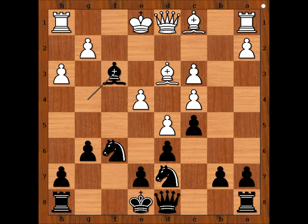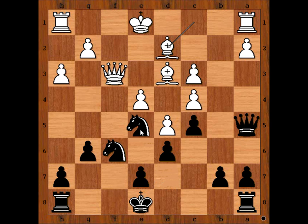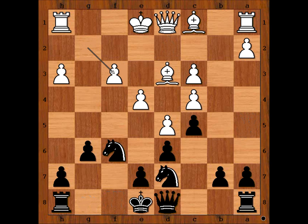If queen takes on f3, then queen to a5 attacking the pawn on c3. Defending, and now knight to e5 could be played, forking the queen and bishop, or perhaps simple castling. In the game we have g takes on f3.